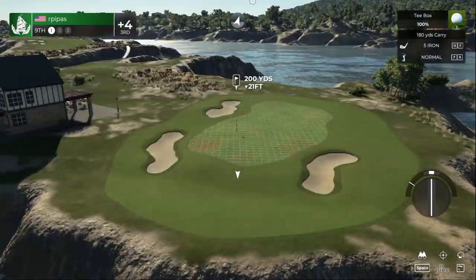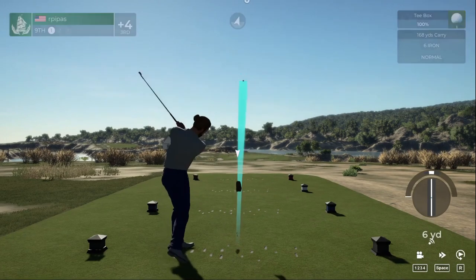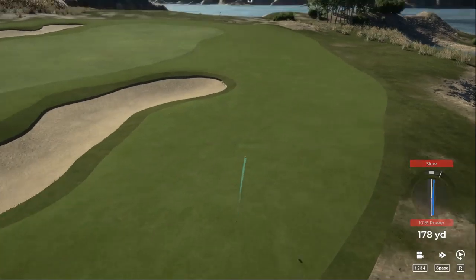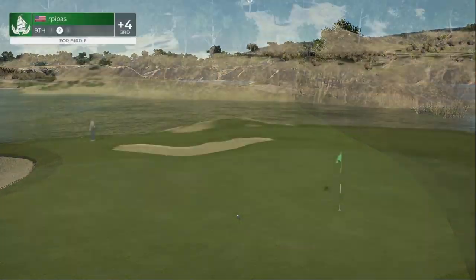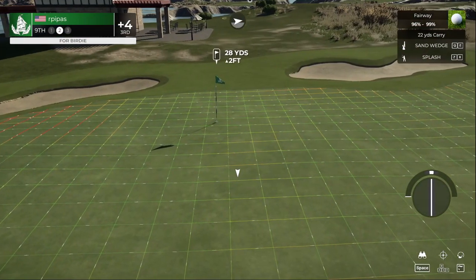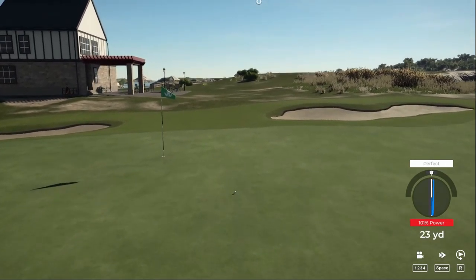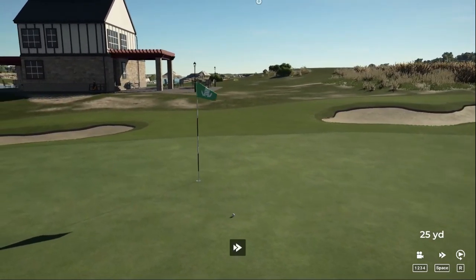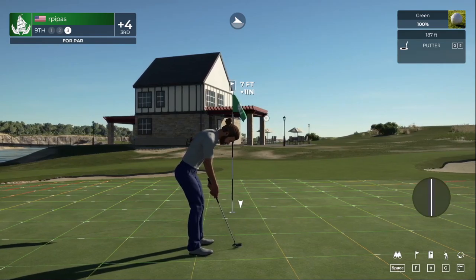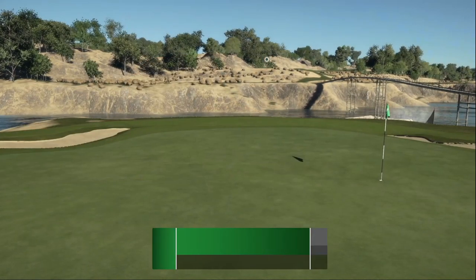Let's see how this one goes — par three. Your approach is heading right at the pin. A little wayward on the approach, that's all right though. Here's our second shot on the ninth. This putt's left to save par — looking pretty good. Nicely done, we're in there for the par.